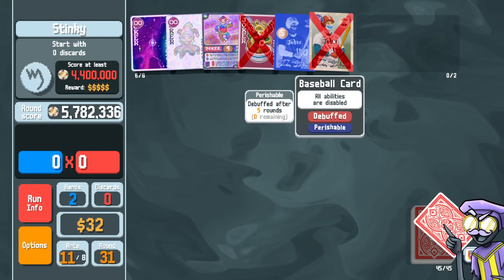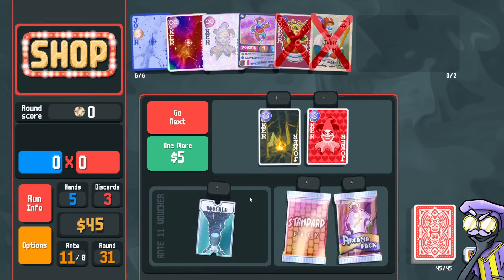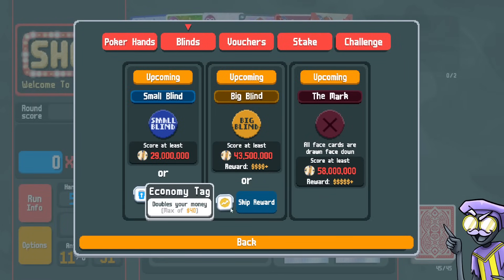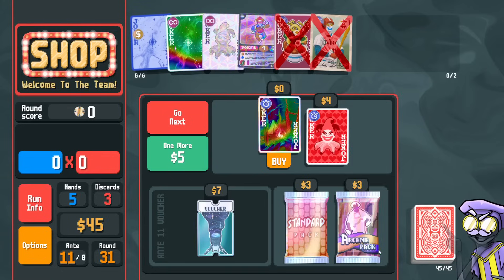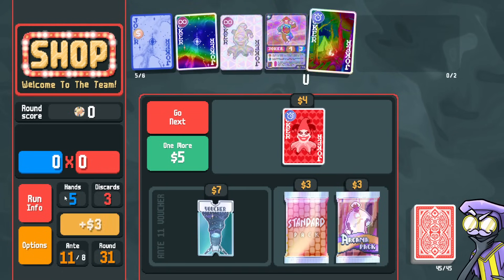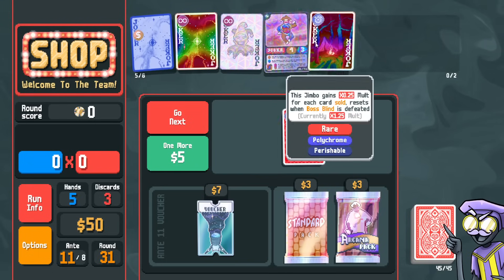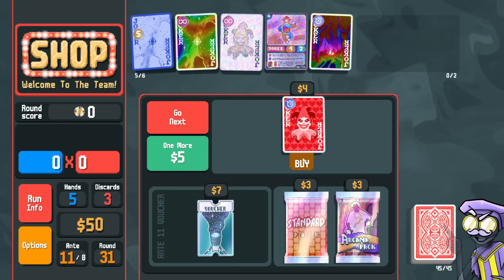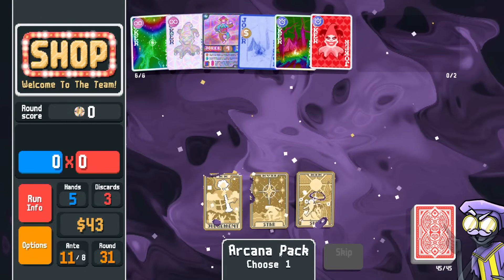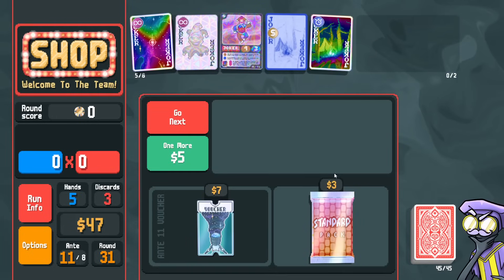There we go — we lose the baseball card, we lose the ramen. But we get a campfire. We need 29 million points. I'm willing to give it a try. Boss says all face cards are face down. Do we have perishable campfire? Polychrome campfire. So here's what I'm thinking — let's go arcana. Judgment works — we can take judgment, sell the photograph.